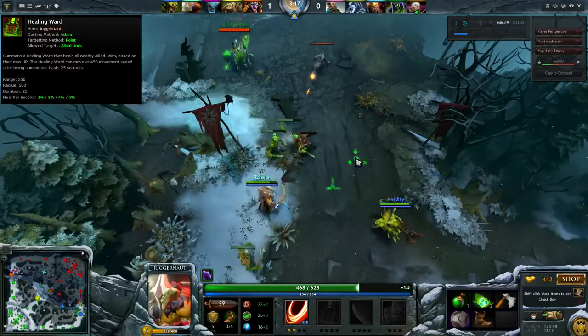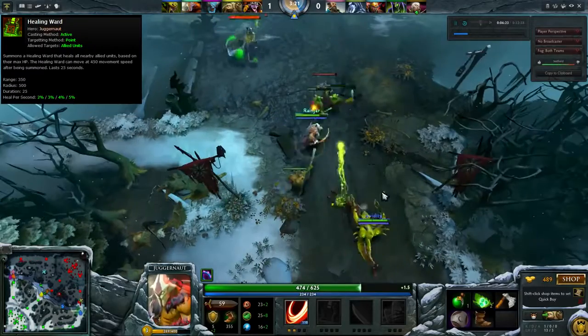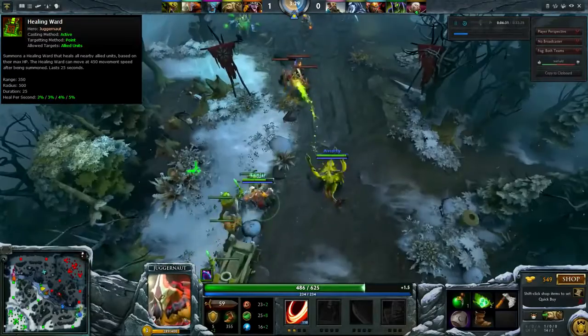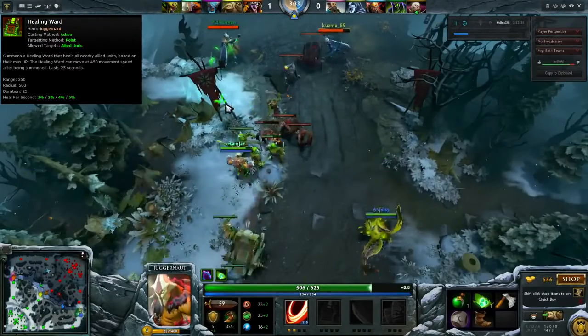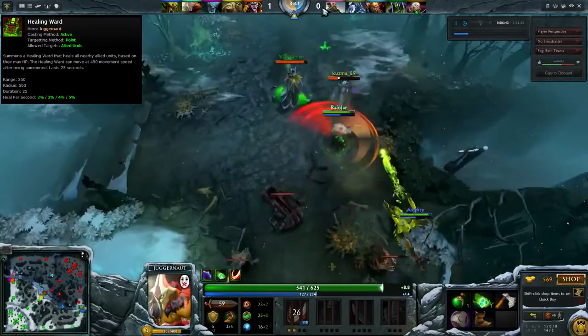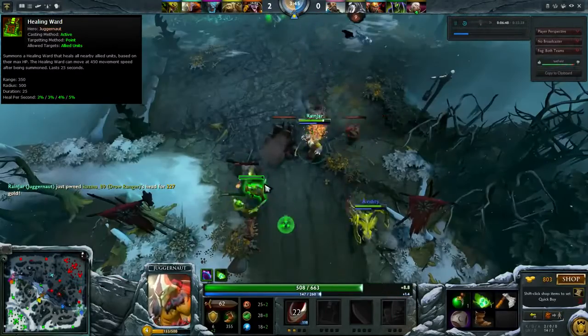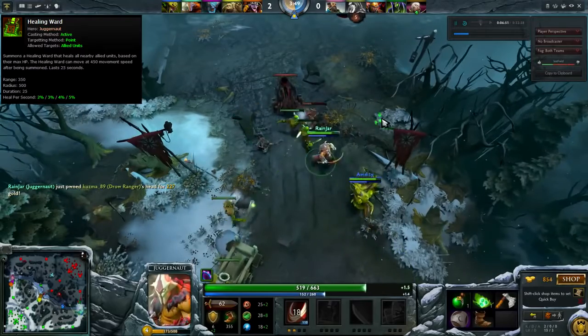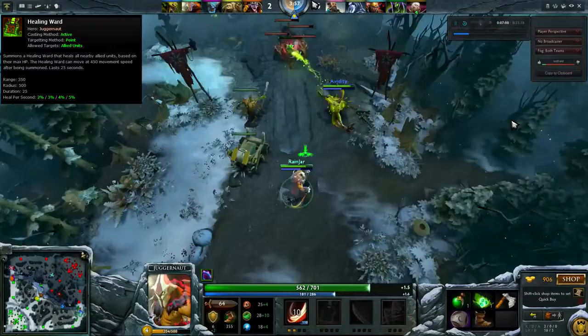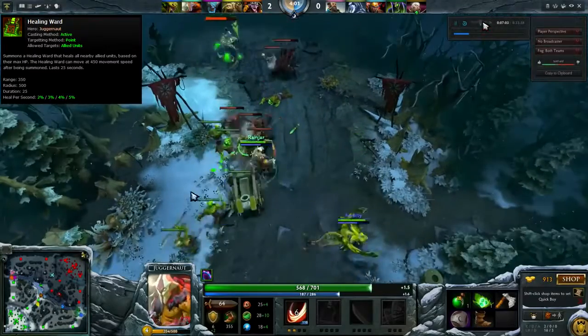His second ability is Healing Ward. This places a ward onto the ground that can be moved separately from Jug, and will heal in a 500 radius around itself for a duration of 25 seconds. The healing ward can be attacked and destroyed, but while up it will heal all allies in the area for 2 to 5% of their max health per second. This ability has a 60 second cooldown and costs 80 to 140 mana.